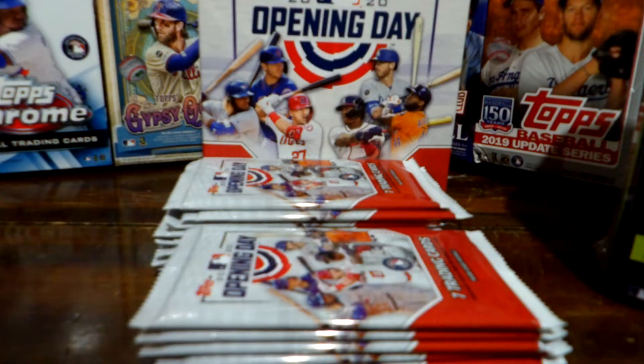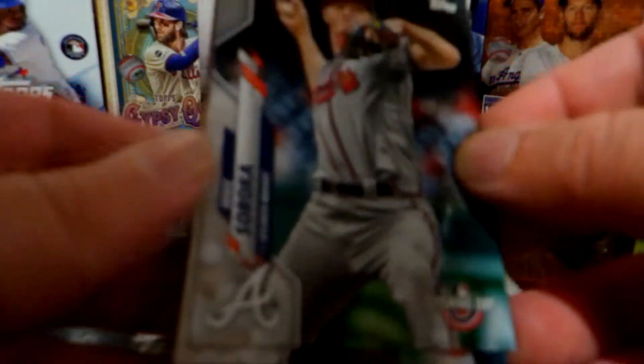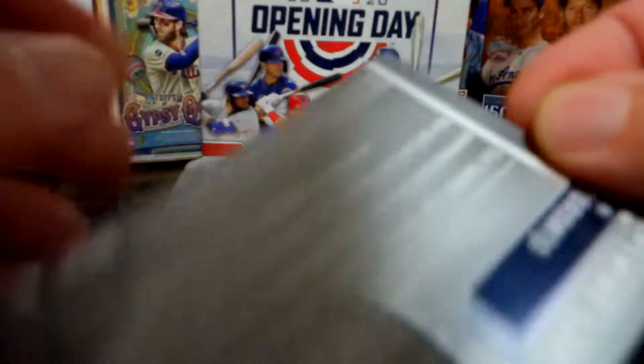Now onto the actual packs. There's not much to get out of here except maybe the good rookies. We got Mike Soroka, Tyler Glasnow, Matthew Boyd, Jordan Yamamoto, and an insert — the Toronto Blue Jays Opening Day card. That's cool. Nice card there.